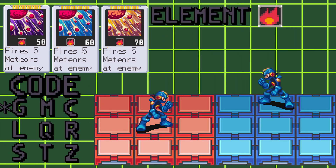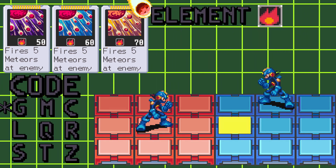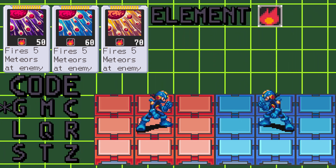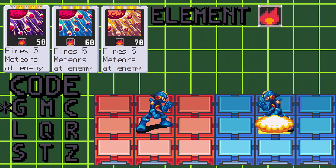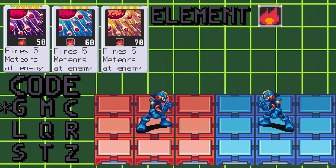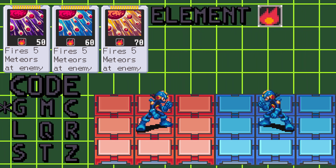Meteors in Battle Network 4 will target your opponent's front column in the row that you're in. If your opponent is in the same row as you, it will target the panel that they are standing on. All three of these chips will shoot five meteors that deal 50, 60, or 70 fire damage depending on which version you're using.